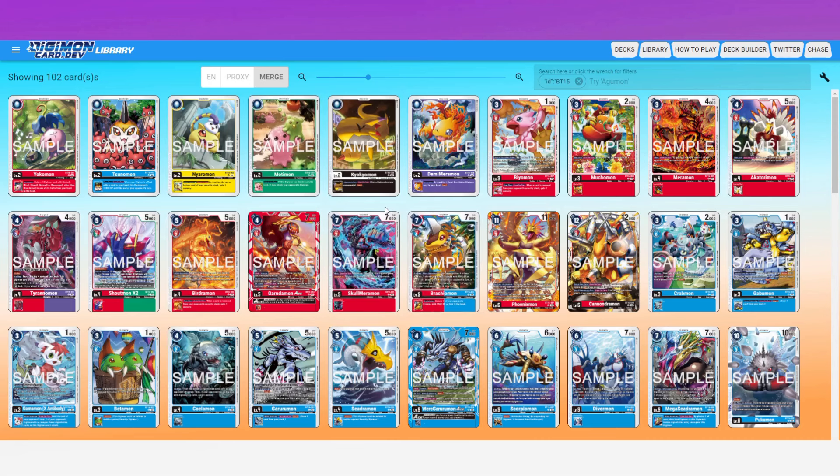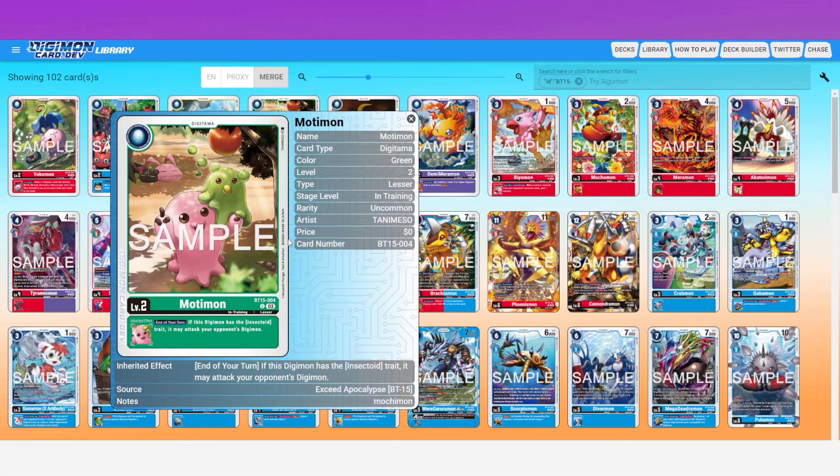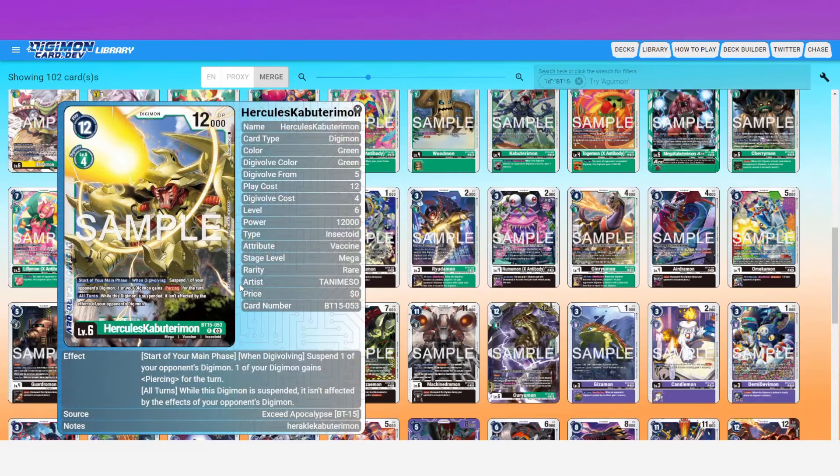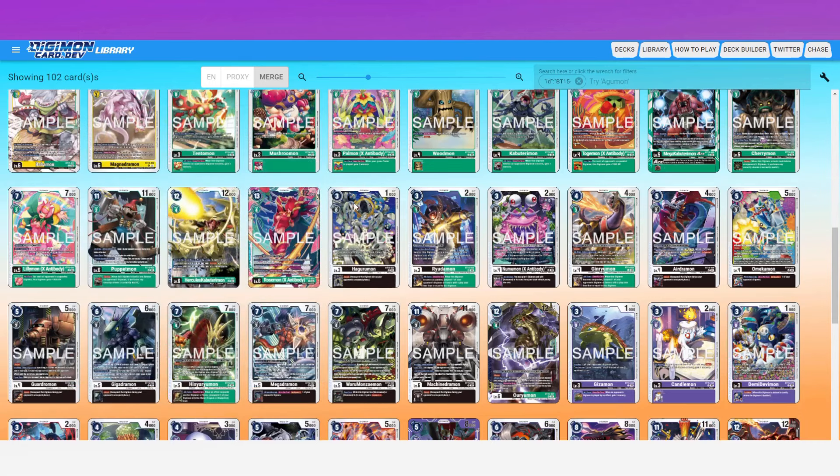Now let's ease into the top 10. First up — these aren't in any super strict order — is Modemon, a Baby Digimon. End of your turn, if this Digimon has the Insectoid trait, it may attack one of your opponent's Digimon. It's like a limited version of blitz: you can attack, but the opponent's Digimon has to be suspended to be a valid target. It's green, and lots of green cards can suspend opponent's Digimon.